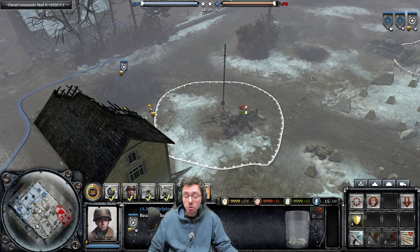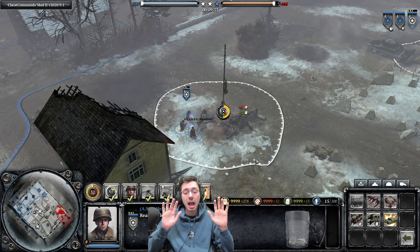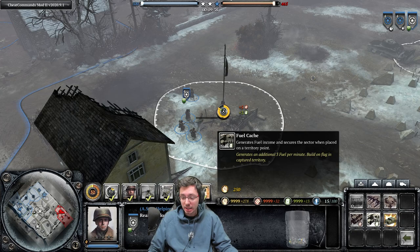You can also use shift commands to build defenses and lay mines while capping. So we'll come over to this point, lay down a tank trap, hold down shift, press Q to bring up the barbed wire, and then lay a strip of barbed wire. Once they finish the tank trap they'll then automatically go over and complete that piece of barbed wire.